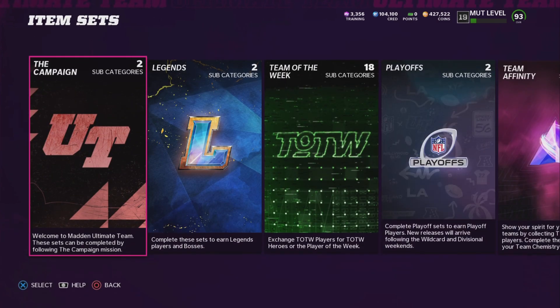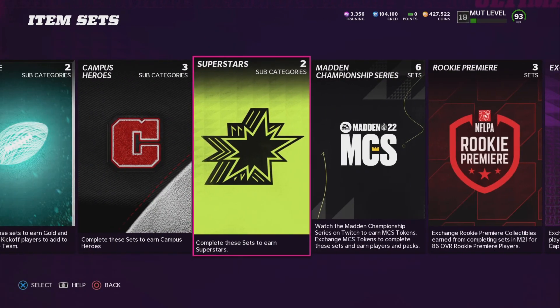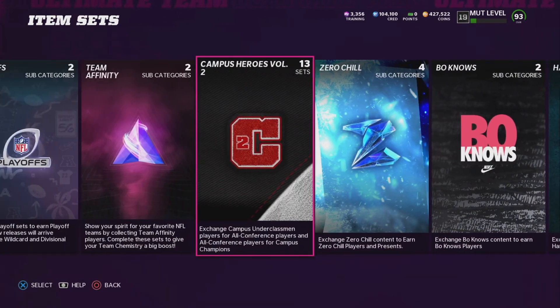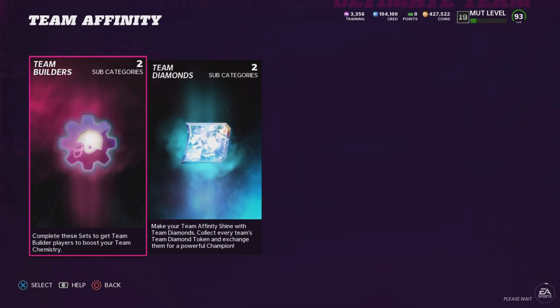Now with all these 81 to 82s and golds — the garbage stuff — how are you going to make coins with all of that? Here's what you need to do: go into sets and do team builders.